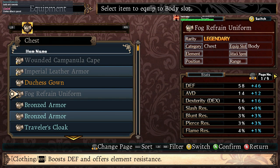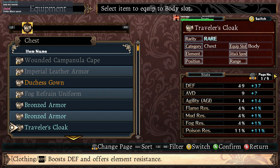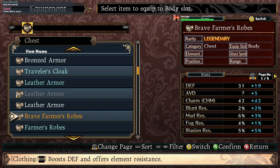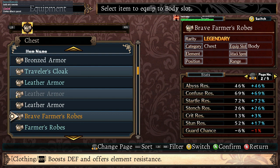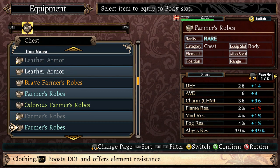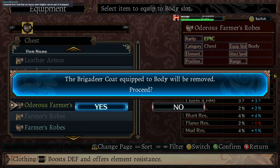Defense and avoid doesn't really give you much other stuff. Crit res? No. Better charm? Actually, no. That would work for right now, I think.